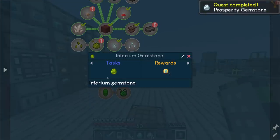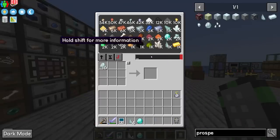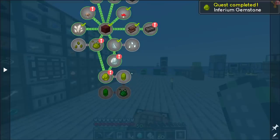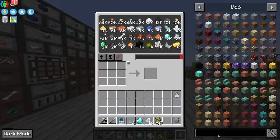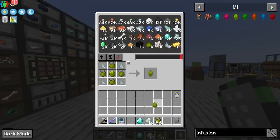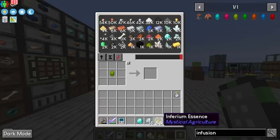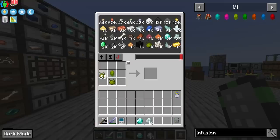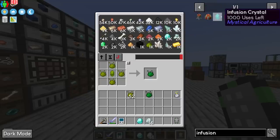To start Mystical Agriculture, we need a prosperity gemstone — one diamond and four prosperity shards. I'll make 16 of those. From there we make an inferium gemstone: two inferium essence and one prosperity gemstone. Then the key item is the inferium infusion crystal: four prosperity shards, four inferium essence, and the inferium gemstone. You use the infusion crystal to craft lower tiers of essence into higher tiers — four inferium essence around one infusion crystal crafts into prudentium essence. There are five or six tiers: inferium, prudentium, tertium, imperium, supremium, and creative.